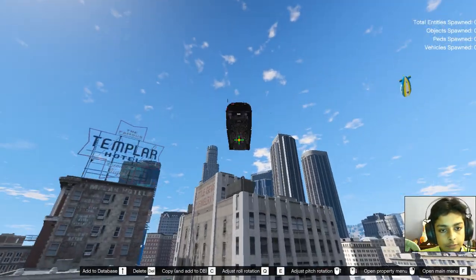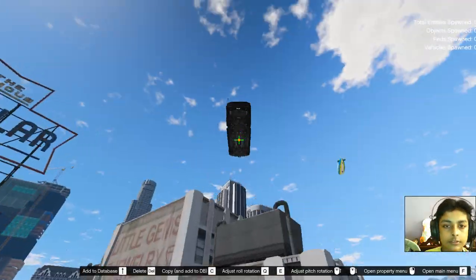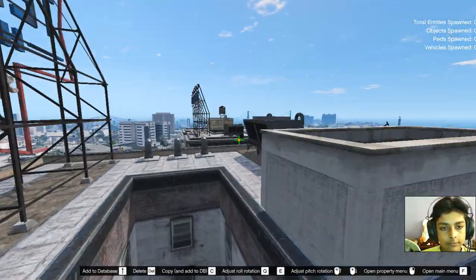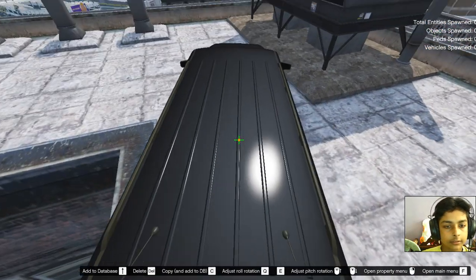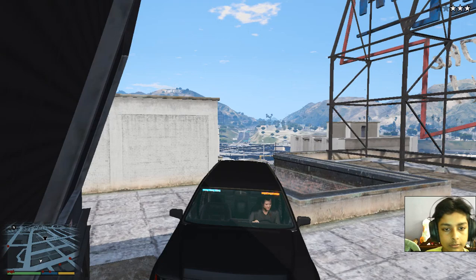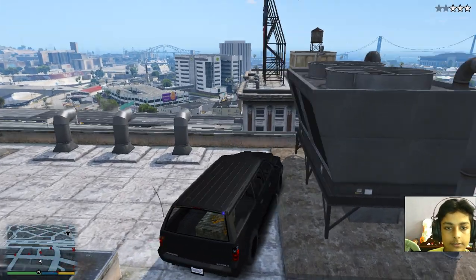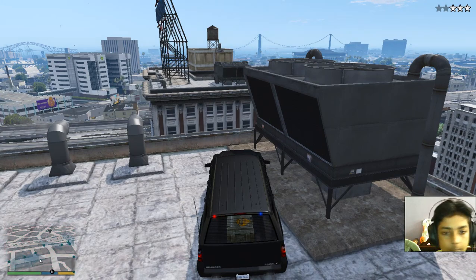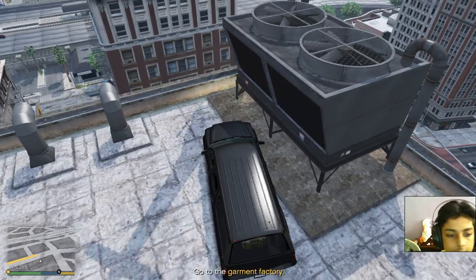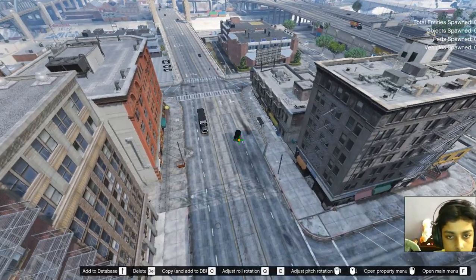First you just have to escape the police. I'm doing it like this — it's a fast way. If you want to escape the police, just keep your vehicle somewhere the police can't reach you, like here. Let's keep the vehicle here; the police won't be able to find us. As you can see the cops have left now. Let's bring our car back to the road.